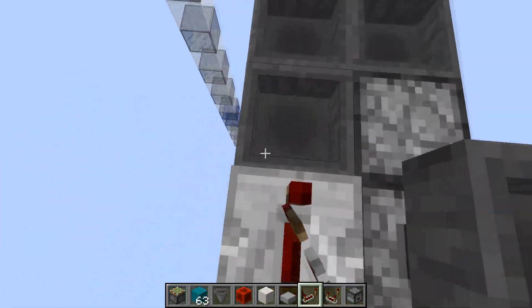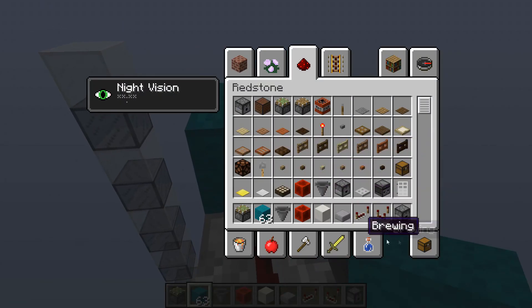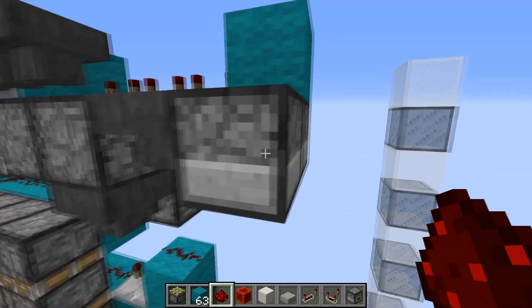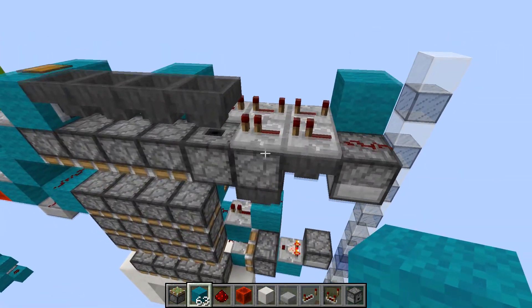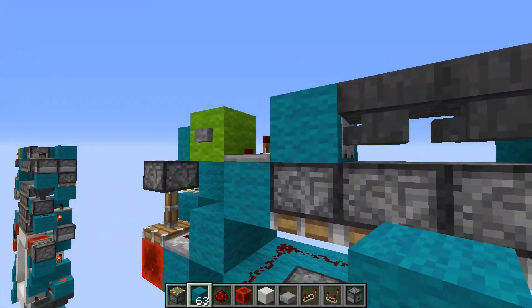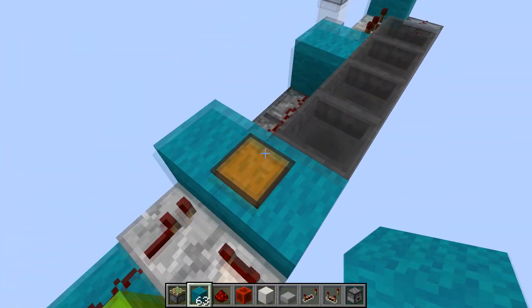From here you're going to have three repeaters on four ticks each, going into a block with a dust here which will power this dropper. Then right here we're going to have two one-tick repeaters which will power this dropper here, sending the item into this hopper chain, which will activate this comparator. Make sure to put an item in there.